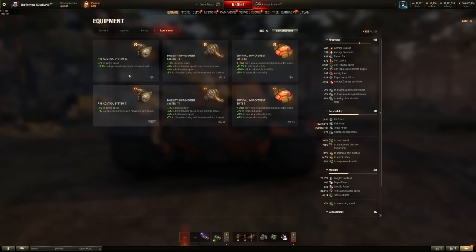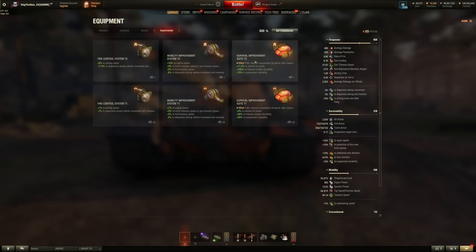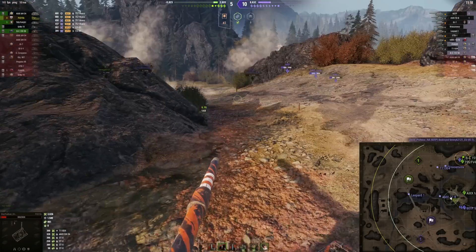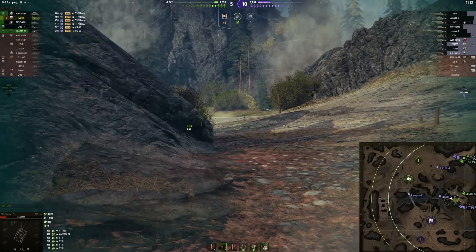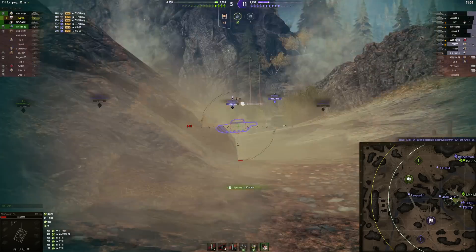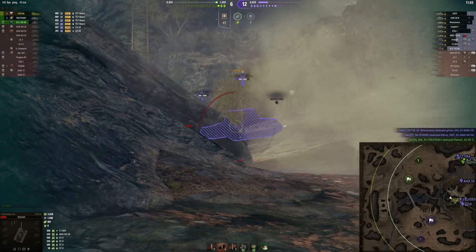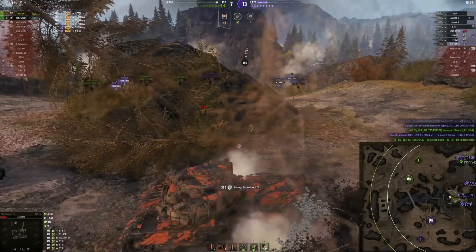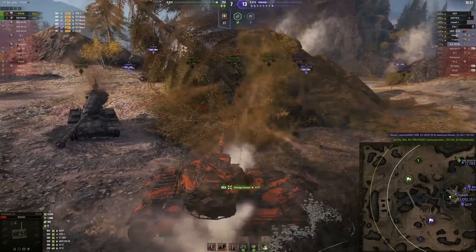Three different sets of equipment: Fire Control System, Mobility Improvement System, and also Survival Improvement Suit. Long story short, those equipment units basically combine values from different equipment units into one, but they do not give you as much value as the dedicated ones. For example, it doesn't give you the full aiming speed of the enhanced gun laying drive — it gives you some aiming speed but also something from another equipment unit on the side.